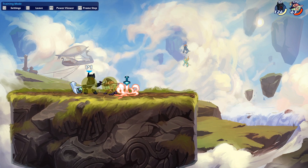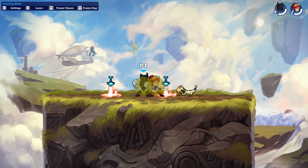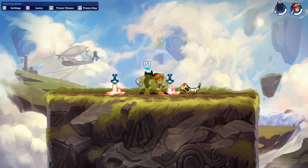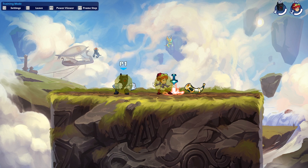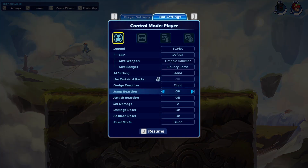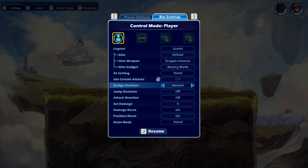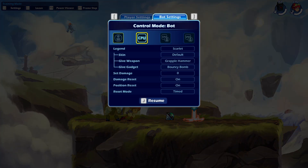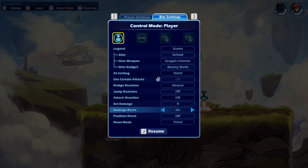That's all I have for hammer, so now I'm going to show you some dodge reads for gauntlets. This is the hardest part to be honest — there's not really many true combos on gauntlets. It's more about reading what your opponent does and then just doing it.